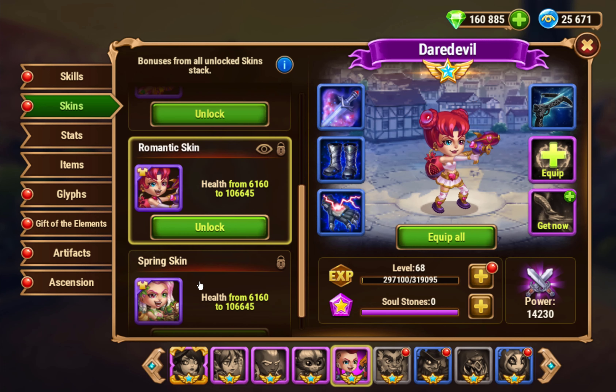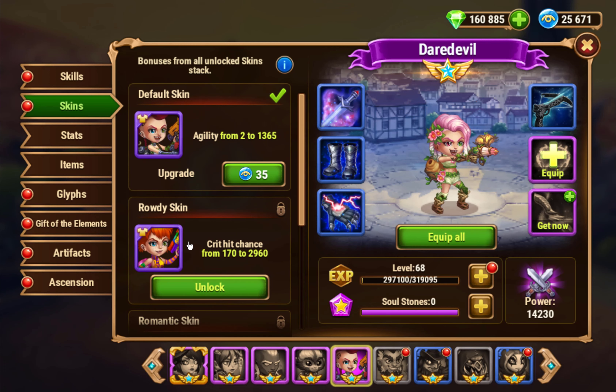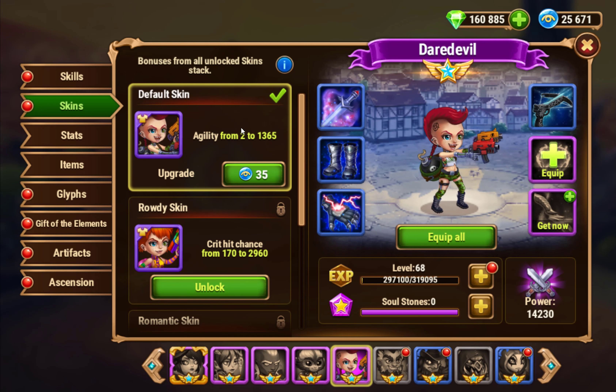But again, I don't know what all these health skins are for. I don't think she needs all this health. Mostly she's kind of there to do a bunch of DPS, and having more health just slows down her energy.